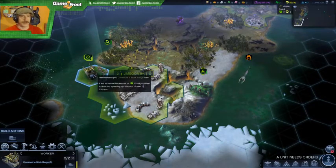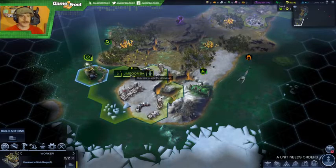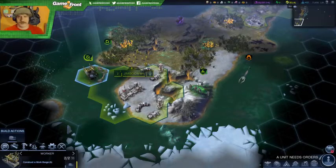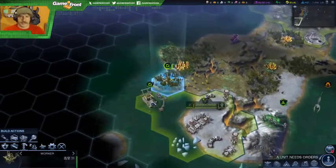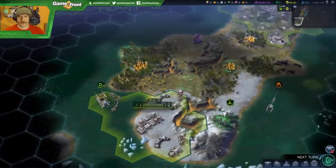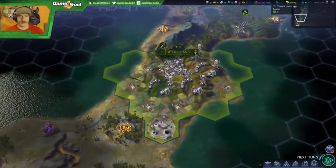No, I don't want to do that. Increase amount of food — good, good, good. Who needs orders? This guy. Cut down the trees, we're gonna start building stuff quicker.